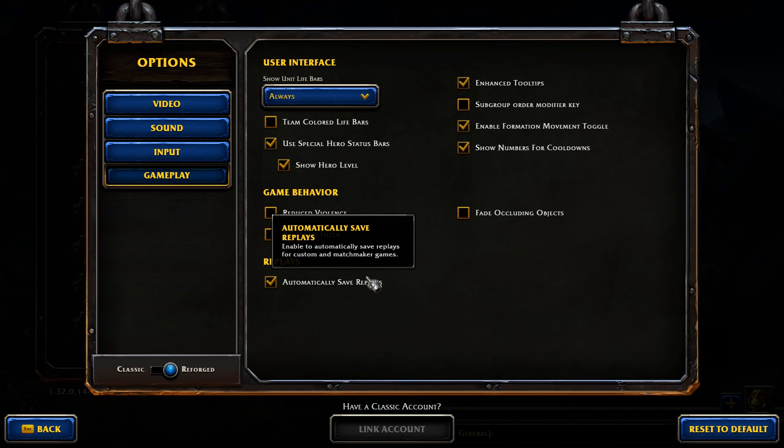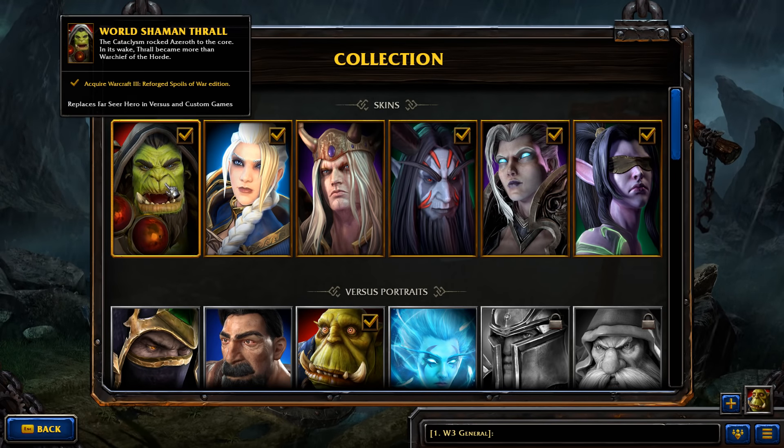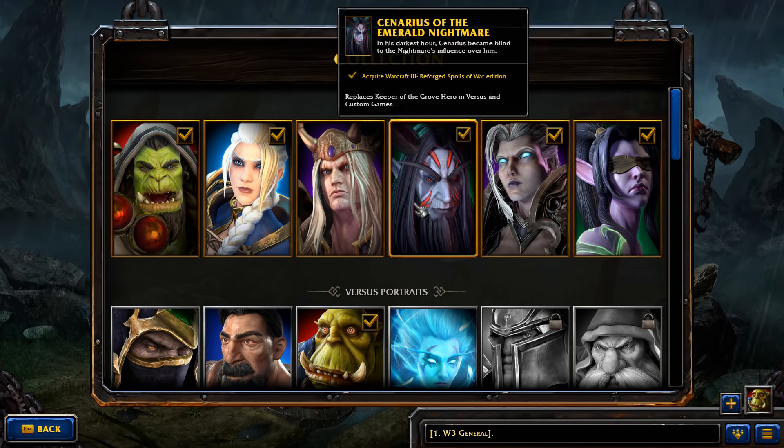Tick on 'automatically save replays' — this will save replays from melee or custom games so you can watch them back in the replay section and learn from them. At the bottom left you can toggle between classic or reforged graphics — I'm going to keep it on reforged. Now let's start with the collection, where you'll choose the skin for your characters.